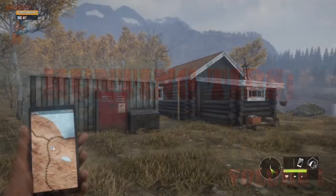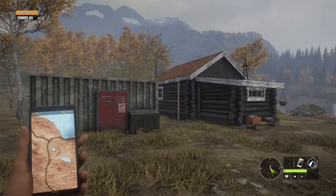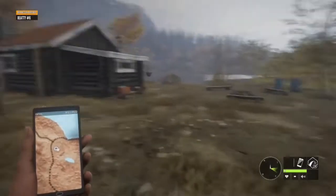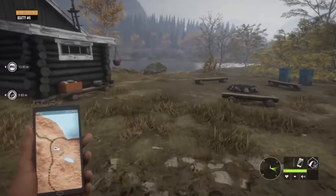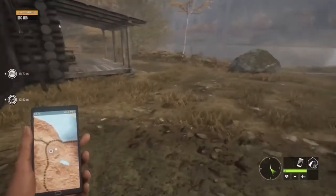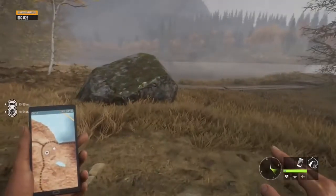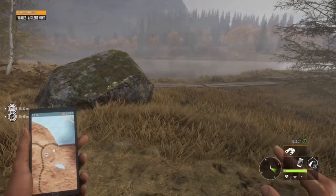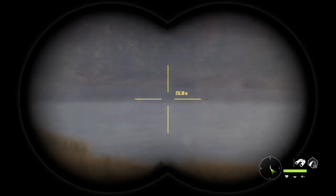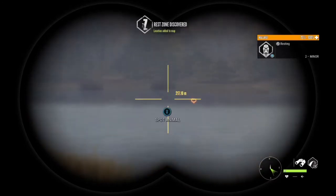Hey everybody, Solid Seven here. We're out trying to find some rare or diamond elks today. If you haven't already, definitely start hunting your diamond and rare elk, white tail, and black tails. Those species are getting true racks first, so if you do not hunt them now, you won't have any of the perfectly symmetrical racks that we have in game at this time in your lodge. It establishes credibility and shows you were getting these animals before true racks even started.